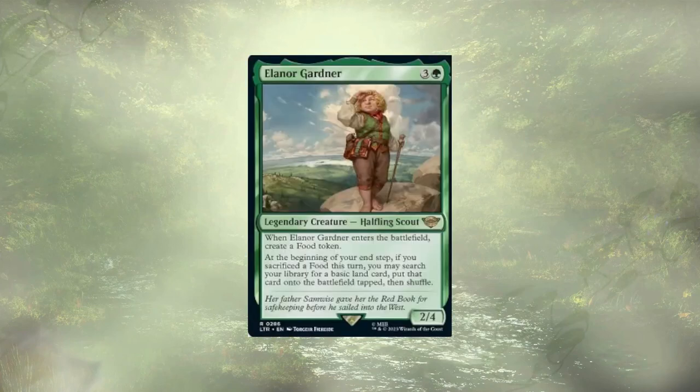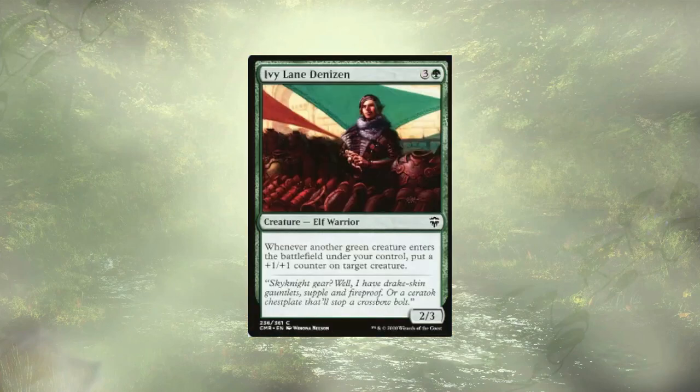Eleanora Gardener is up next. They're going to create food on ETB and help us very quickly ramp up, thinning out our deck and grabbing all of our basic lands. Following that, we have Ivy Lane Denizen, who is here to work with Scurry Oak, which we've also added.